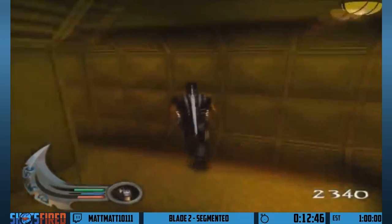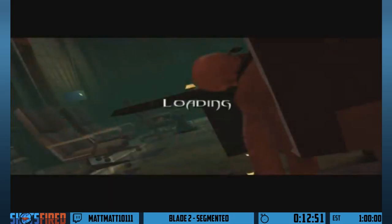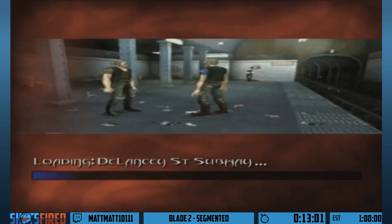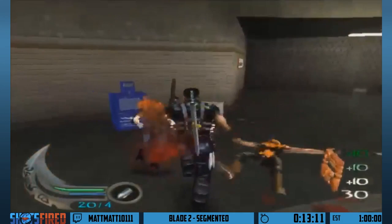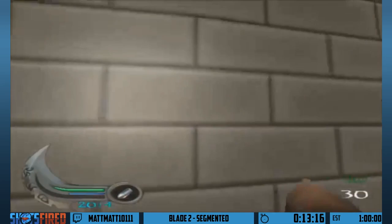That was the first chapter of the game. Now we're on the second chapter, and this is Delancey Street Subway. This level used to be really hard because you've got trains you have to avoid. But Blade cares not for trains — I'm just going to go out of bounds and go straight to the end and trigger the level. I get myself stuck in a tight corner and punch through the wall, and now all I'm going to be doing is jumping in a straight line for two minutes.